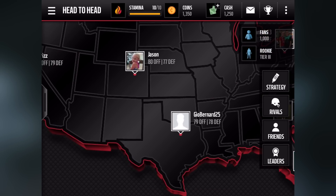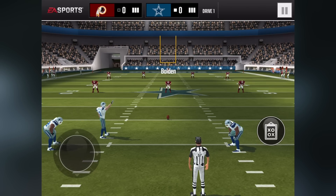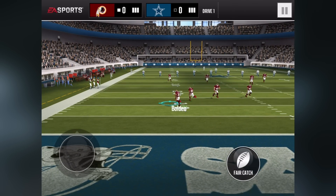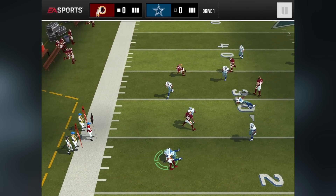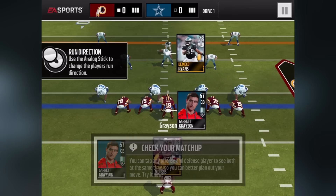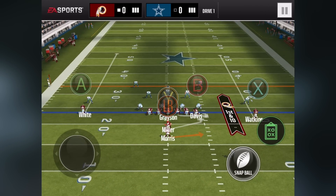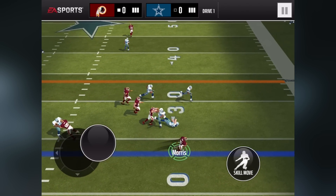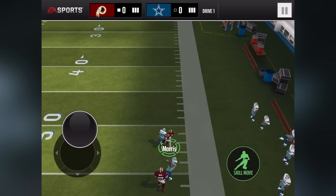We are now in the head-to-head section where you play against other players online. You look around, see if there's a matchup you like — it tells you someone's offense and defense ratings — and you invite them to a game. The way matchmaking works is like Words with Friends: you get a turn on offense, then you wait for your opponent to finish their offense. Each opponent gets three shots at trying to score.